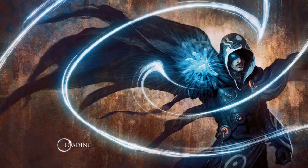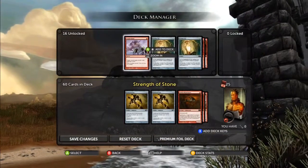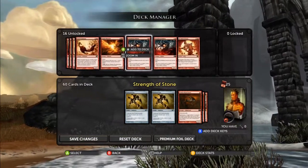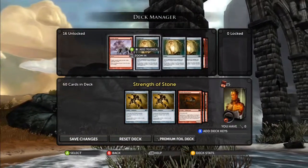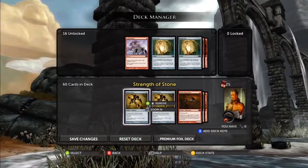Strength of Stone - it's like the first deck you unlock. A lot of people don't like it, and I don't really like it too much. If you're playing against a lot of stuff, don't use it because you're going to lose. But it works really well against elves and a couple others.